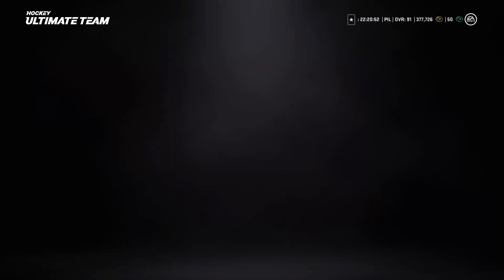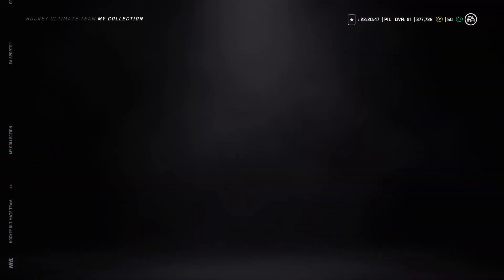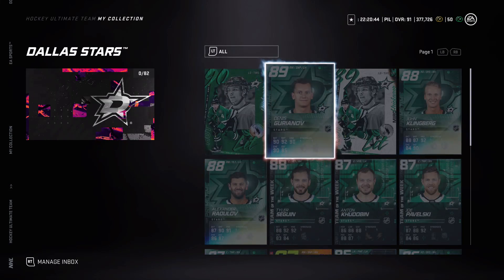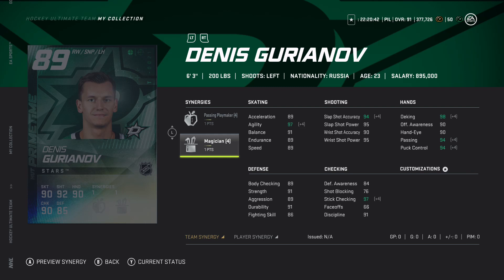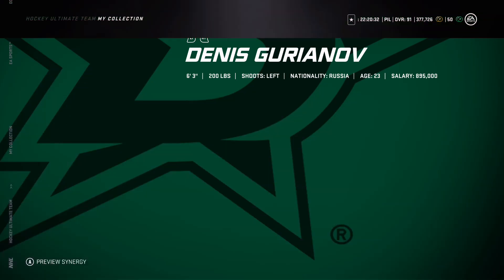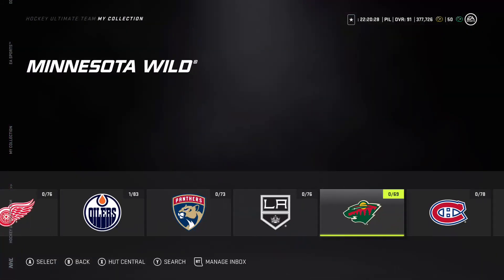Chara, Guryanov, and Holtby are the last prime times we'll cover since this video is already 20 minutes long. Guryanov has Passing Playmaker and Magician - two of the worst synergies in the game honestly.